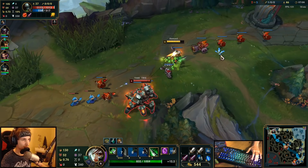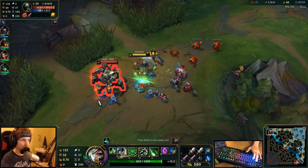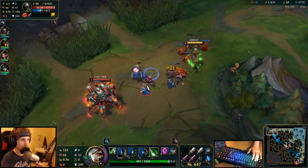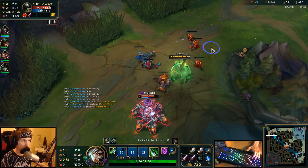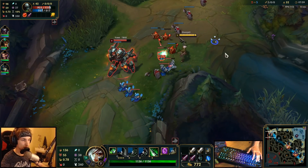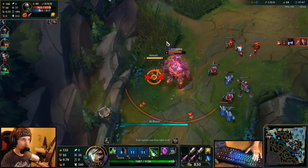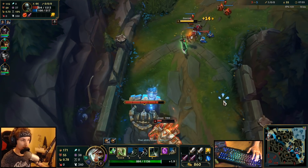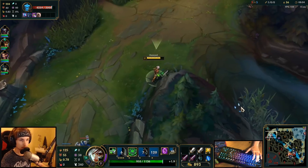So it's all about dodging that engage. But at the same time, trading is very hard against Urgot sometimes. Every time we try to trade him, he will back off, so it's a little bit harder for me to trade him as the Urgot doesn't really play as aggressively as we want him to. That's a very efficient trade — I'm going to do that again. He knows I'm going to engage. I didn't have the cooldowns yet, that's why we couldn't really get him. If I had hit that one, I could have had a kill right there.